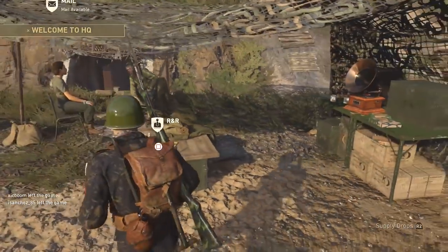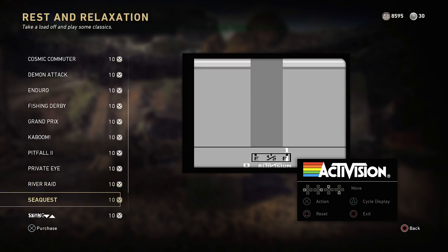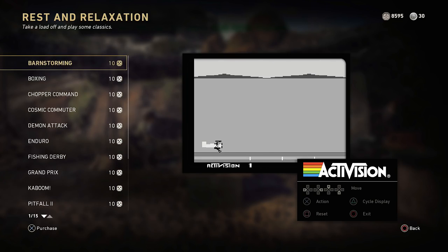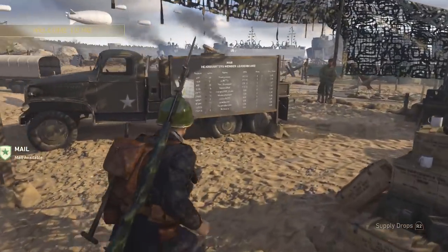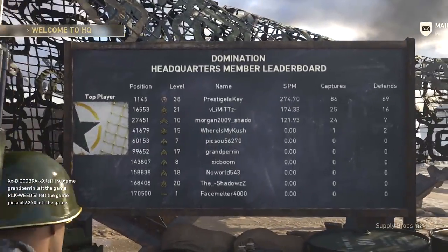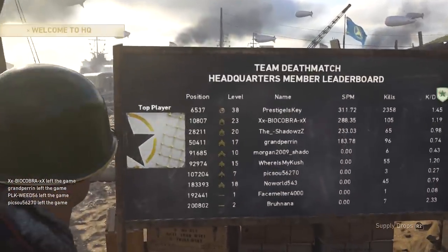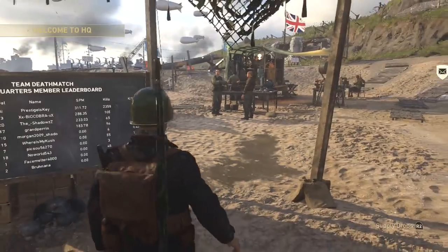Over here you're going to have the R&R tent. This is going to give you the ability to play old school Activision games at a cost of 10 credits, which I don't think is worth doing. Over here you're going to find the leaderboards. The leaderboards are important because if you wanted to check out your ranking or the top player currently inside of the headquarters, you can do that.